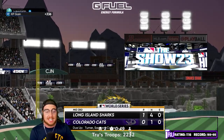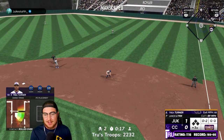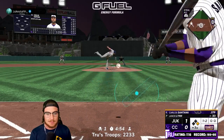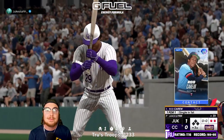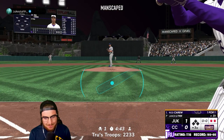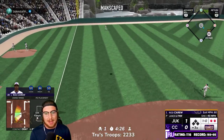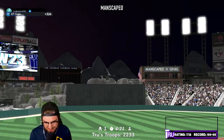Rod Carew coming up third this inning, see if we can get some guys on in front of him. Safe — we find the hole, 66 off the bat, lead off single. Into a double play right in front of Rod Carew. Perfect perfect double play really makes me sad. Rod Carew still batting .500 — that is a great debut, got to build off it.